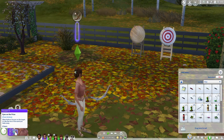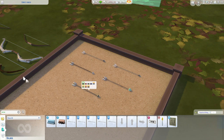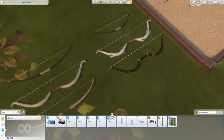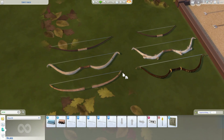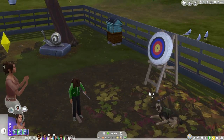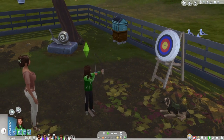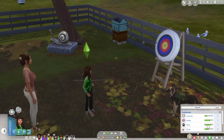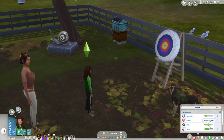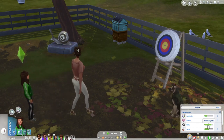It is surprisingly in-depth, and there's a lot of customization with the types of bows and arrows you can use. There's a whole skill level that you can build up, and there are archery competitions — both active and rabbit hole. Plus, children can get in on the archery action too. I think having an archery range would fit in really well with the vibes of the new world of Chestnut Ridge that is coming with Horse Ranch.